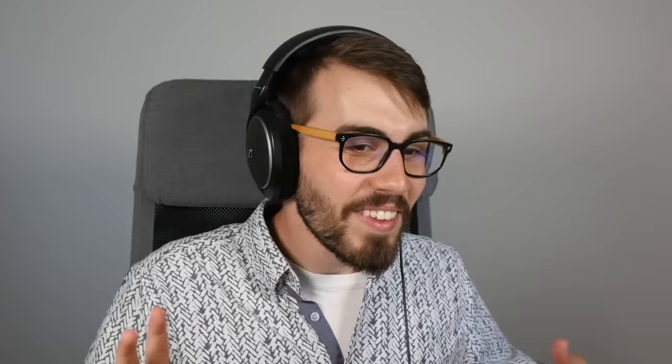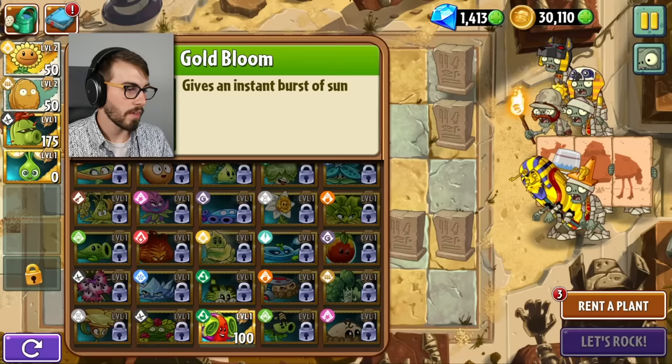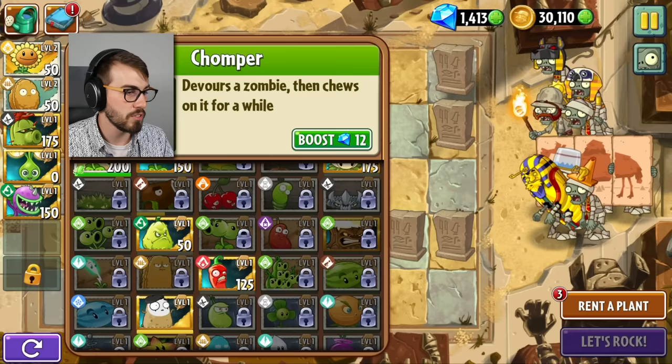Oh my god — it turned him into a gargantuar! I feel like the zombie would actually kind of be happy about that and be like, okay cool, now I'm an extra cool zombie. I might be fighting for the other team now, but those other zombies used to make fun of me, so now I'm gonna beat the crap out of them with my giant sarcophagus. I don't want to do the same strategy every time — sometimes I want to see things get eaten by a chomper. Never gonna get over that vacuum thing that happened with the chomper — that was just the best.